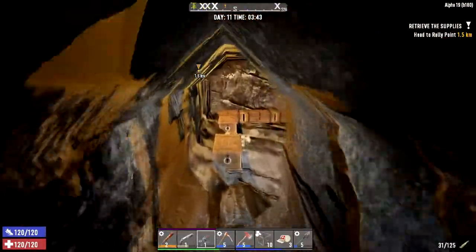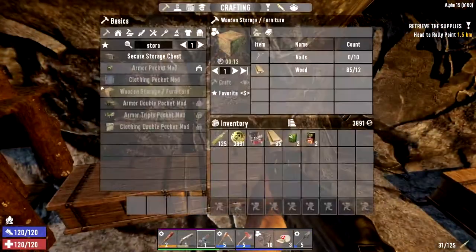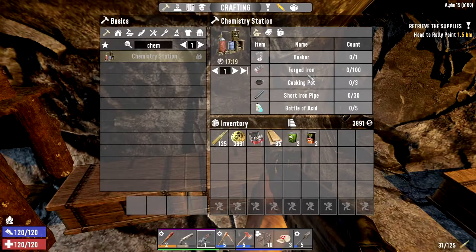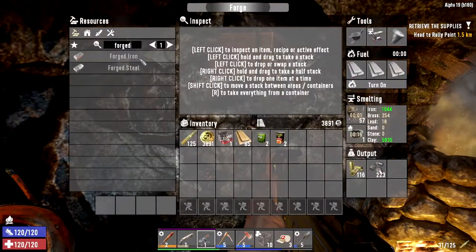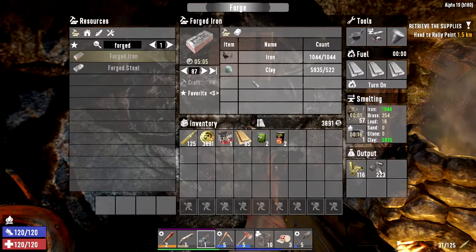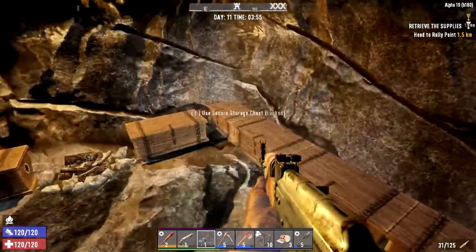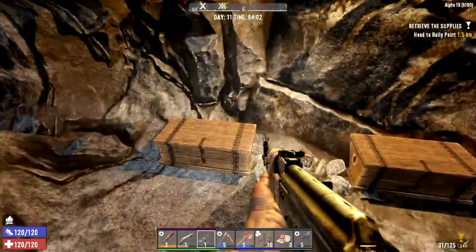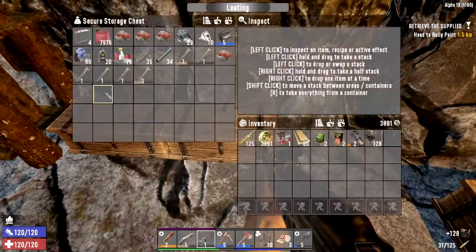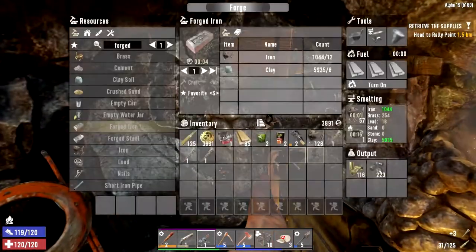The first thing I'm gonna focus on this episode is getting the chemistry station up and running. Let's see what I need for the chem station. I need a beaker and 100 forged iron. Oh, that's a problem — I can only make 87. Can I smelt some stuff? Just like that it is daytime. I do have a beaker over here and I did purchase some more from the trader, so that's fine. We've got a ton of stuff we can smelt.